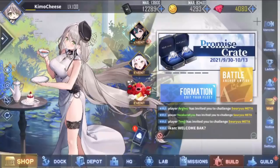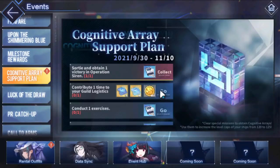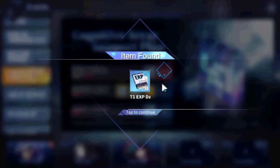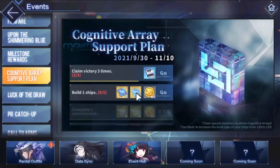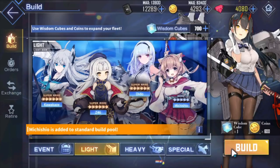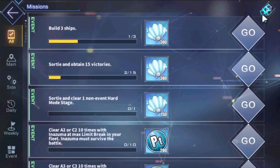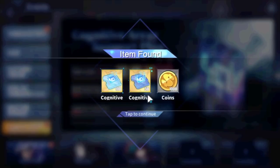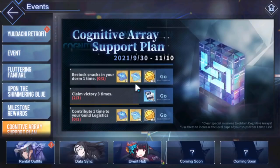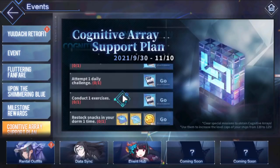The fourth way is event giveaways. Right now there's an event giving away Cognitive Arrays. If you do tasks like logging in or other activities, you click and get them — these may be tier 1 packets. You can get more too, like the 'build 1 ship' daily task. I did that, grabbed my coins, clicked Cognitive Array, and got 50 free right there. These event tasks are another solid way to get tier 2 cog chips.